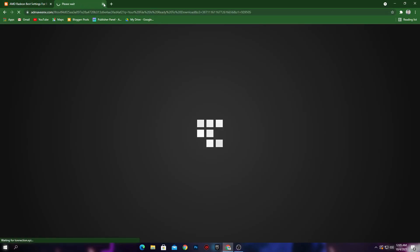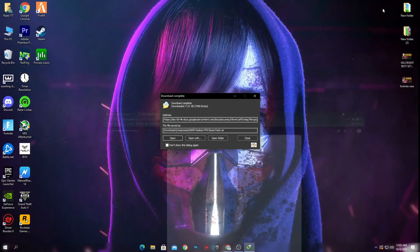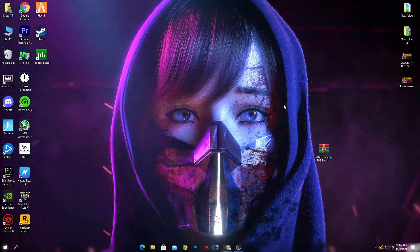Here is the download button — simply click on it. Sometimes it will open an ad, so just close it and click the download button again. It will take you to Google Drive. Simply click the download button there and download the AMD Radeon FPS boost pack to your PC. Click 'Start Download' and the download will be complete.